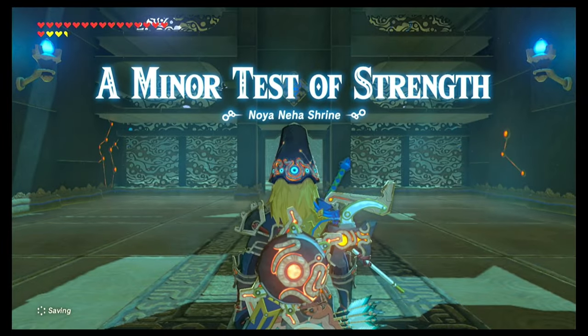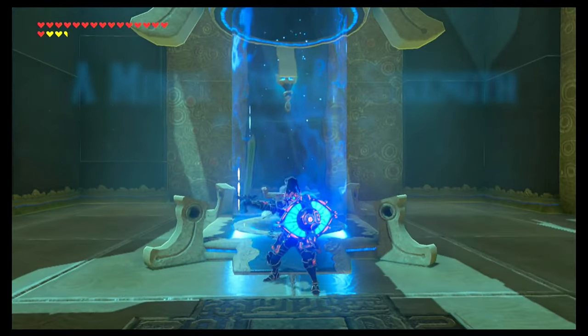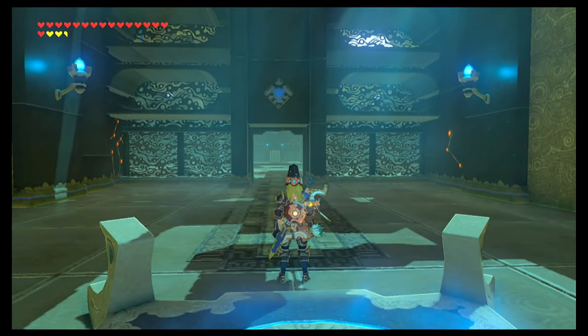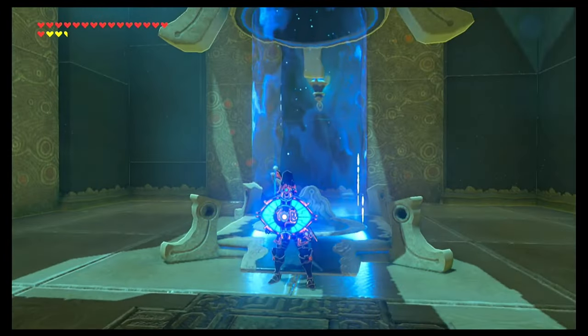This shrine is a minor test of strength, and I know I do have several of these out, but I make it a point to do each one differently. In today's attempt, we are going to see how many hits it takes to defeat a minor test of strength with Link completely decked out in his Guardian proficiency gear. I have all three Guardian armor pieces upgraded to at least level 2.